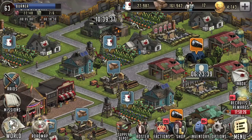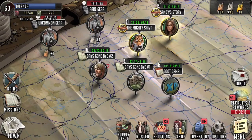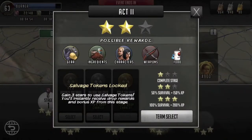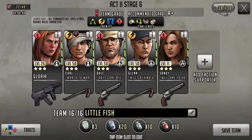Welcome everybody, I'm Burner and this is The Walking Dead: Road to Survival. We're doing roadmap playthroughs right now, making our way through Days Gone By number two, working in act two. As you can see, we're going into stage six. I found out the hard way that this is a human stage and not a walker stage.